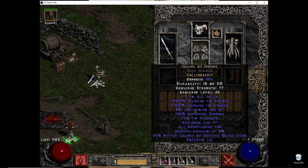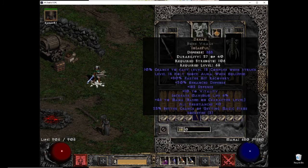For my armor I'm using Chains of Honor. There really isn't anything else — I could put on Enigma but compared to what Chains of Honor provides, especially with all resist, this one is fine. And being a Sorceress I can just put one point into Teleport. For my helm I'm using Dream, which was also self-rolled.